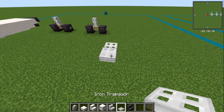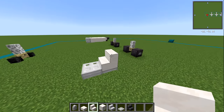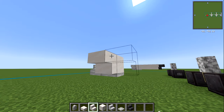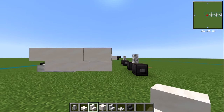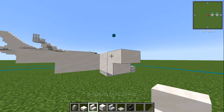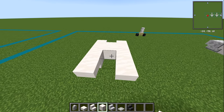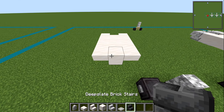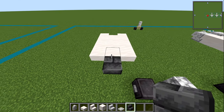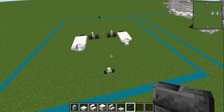So again, iron trapdoor right in the middle. A normal smooth quartz stair here, then upside down smooth quartz stair — three of these going back — then a slab. Same on the other side: one, two, three, then a slab. Smooth quartz blocks in the middle — one, two, three. Right at the end, a deep slate brick stair upside down right on the end. That's it for layer number two.